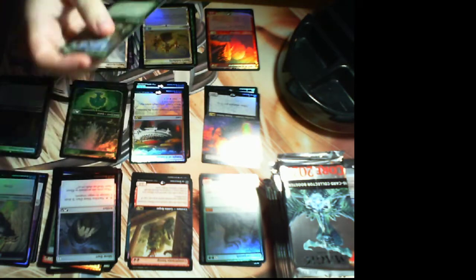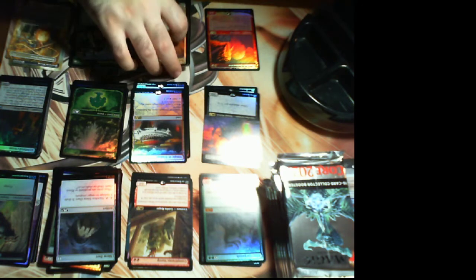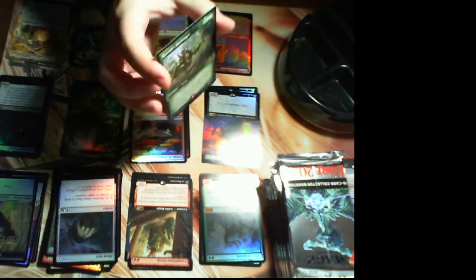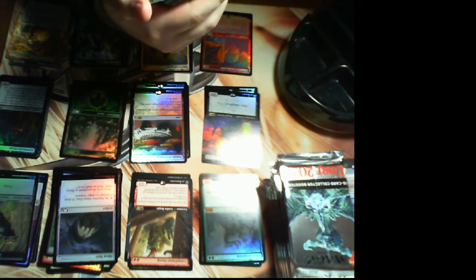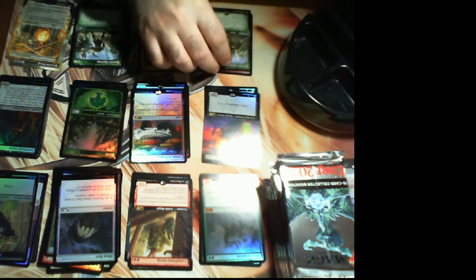Garrick's Uprising — that's the Garrick uncommon. Each planeswalker except for Ugin, who has no cards associated with him, has a common, an uncommon, and a rare. The land is Garrick's Harbinger — that's Garrick's rare. Hexproof from black. When it deals combat damage to a player, look at that many cards from the top of your library, reveal a creature or Garrick planeswalker card from them and put it into your hand, then the rest go on the bottom in random order. He's a 4/3 for three — pretty okay.